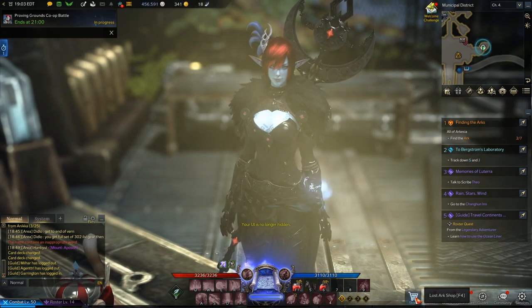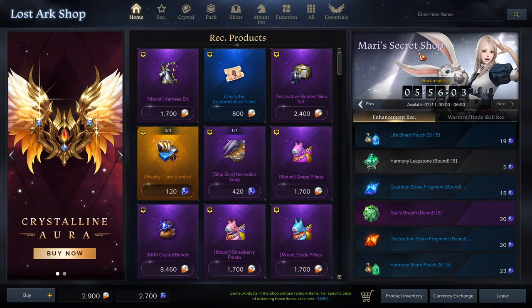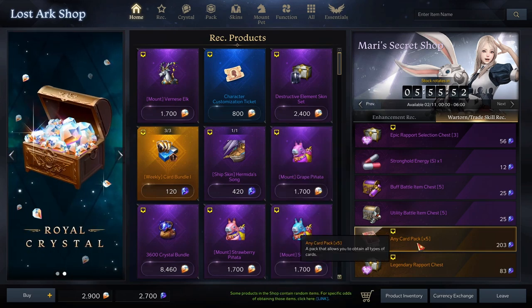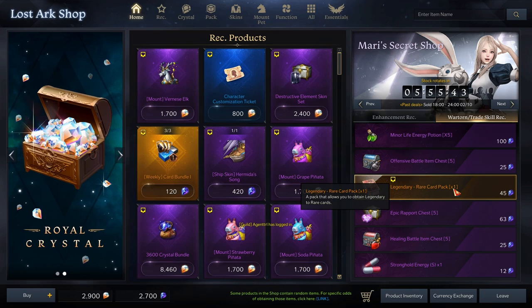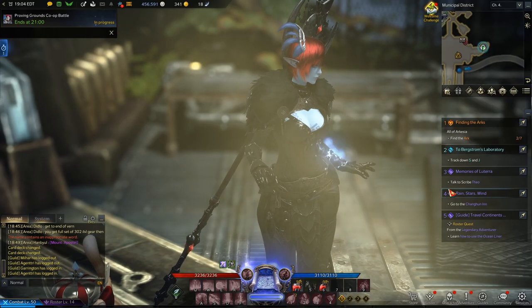There's one more way to get cards I forgot to mention: Mary's Secret Shop — or however it's pronounced. It rotates every day with random things to buy. Today I could buy any card pack times 5 for 203 gems; yesterday there was a Legendary Rare Card Pack times 1, which would be a decent deal if you're spending money. That's another way to get card packs in this game.